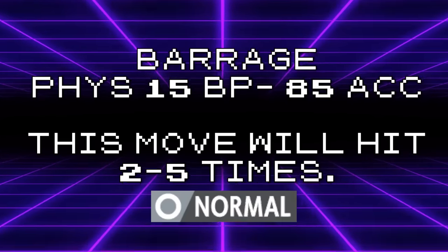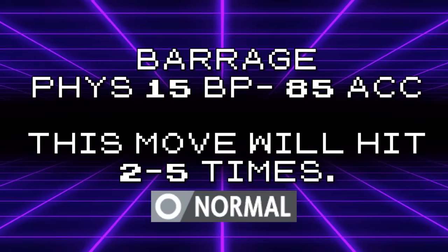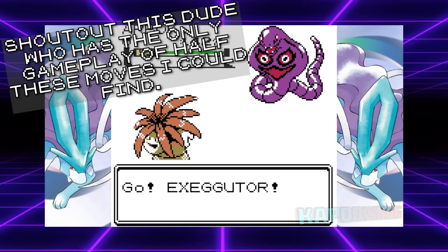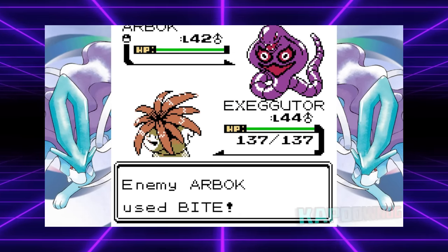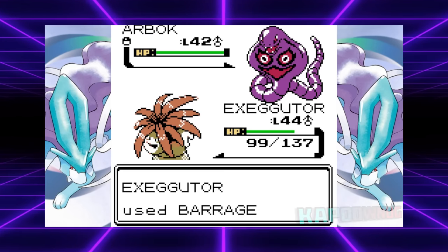Barrage is by far the signature move which puzzles me the most. As the signature move of the Exeggutor line — a Pokémon which is phenomenal in Gen 1 — you'd imagine that this move would stand up to its legacy. But Barrage, despite Exeggutor being a Grass/Psychic type, is a Normal-type move, meaning it hits nothing for super effective damage, and it's resisted by Rock and Steel, with Ghost being immune to it.